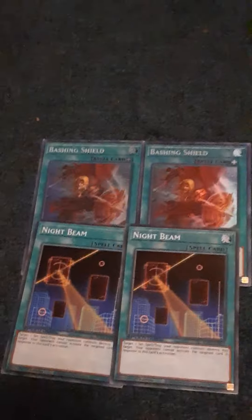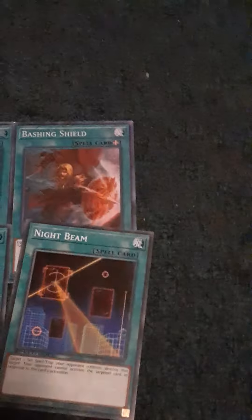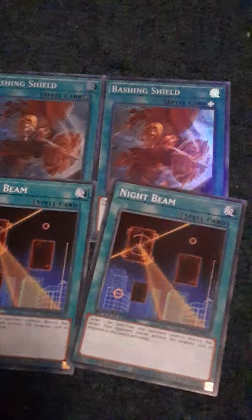Now for the spells, I run two copies of Bashing Shield — gives your monster 1000 attack points when equipped, and you lose no battle damage from battles involving it. It's really useful, especially with Mahavailo. Two copies of Night Beam: target a set spell or trap on the field and destroy it. Your opponent cannot activate that card in response to this, which is useful.